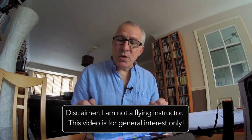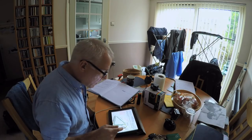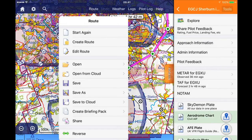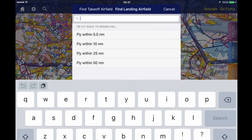The first thing I usually do when thinking about going flying is I'll open up my iPad, I'll switch on Sky Demon, and let's say for example I want to go to Sherburn in Elmert. So I'll create a route — we're going Biggin Hill to Sherburn in Elmert.